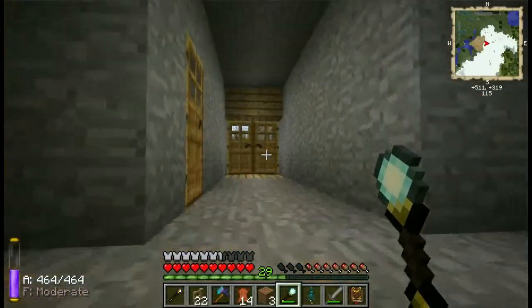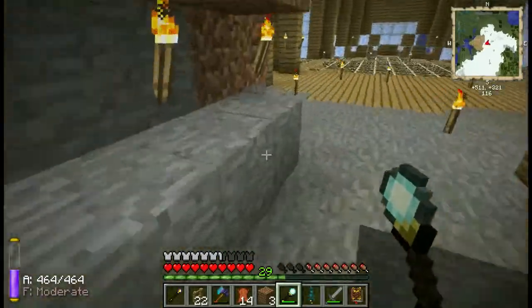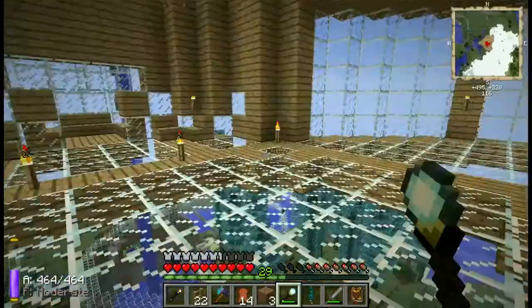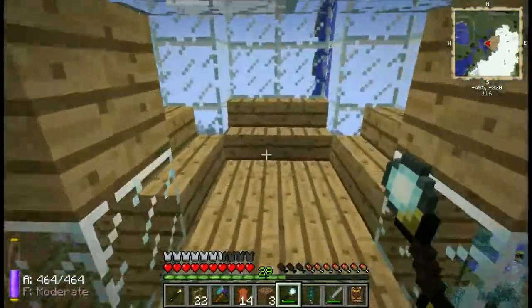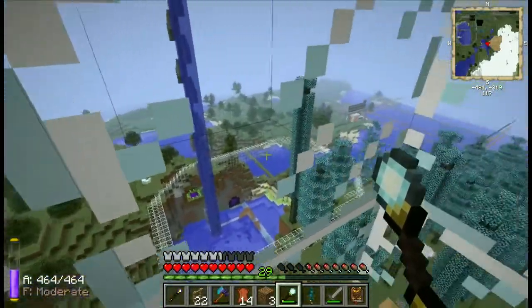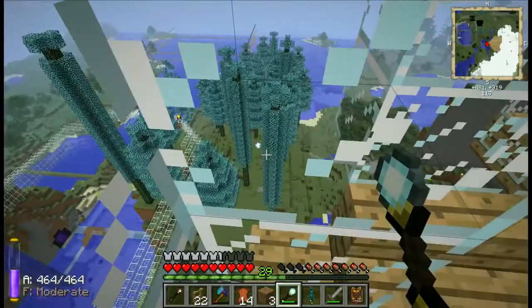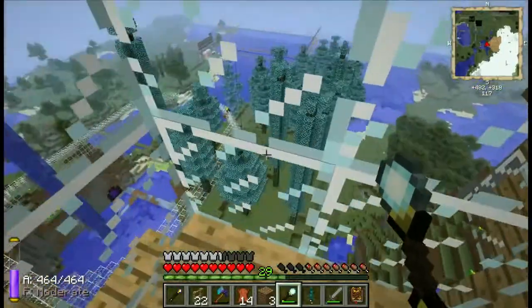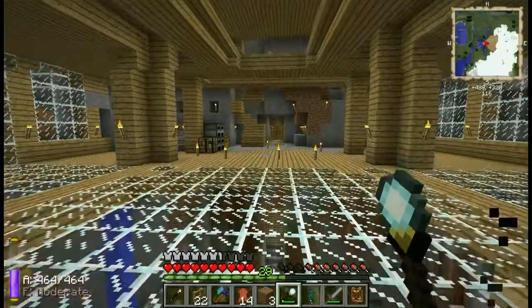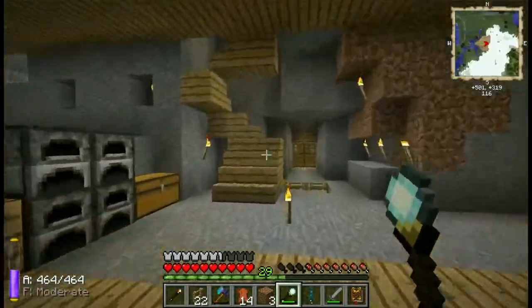If you find a wisp chest up there, you might want to grab it. What does it look like? It's a chest surrounded by obsidian. It's pretty cold and snowy up there. I haven't seen anything like that — how much further down is it? You're pretty much right at the top of the world.